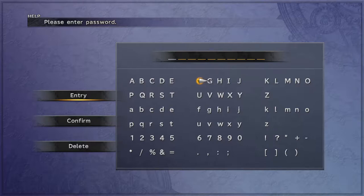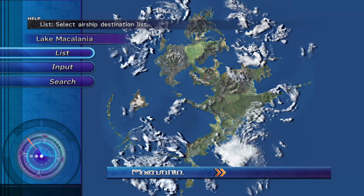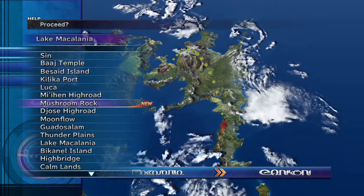Our first password, the one I'm focused on right now, is going to be GOD HAND. The reason we need GOD HAND is it unlocks Rikku's ultimate weapon. Let's go ahead and put that in — G-O-D H-A-N-D — and it says password number one deciphered. When you go back to your list, you will have a new location.